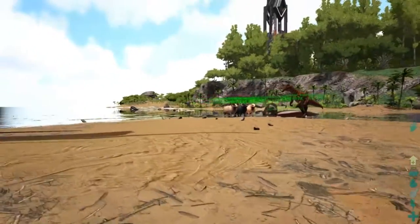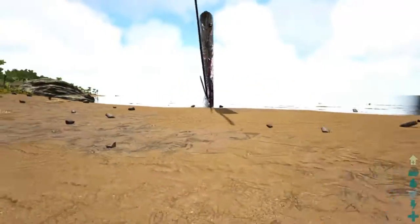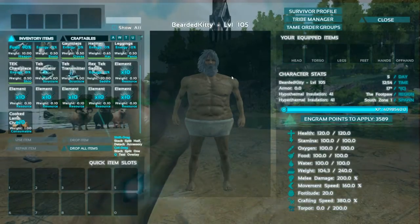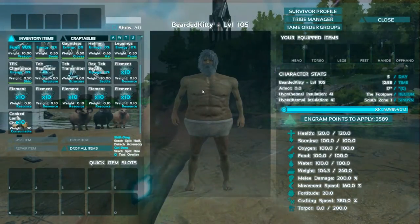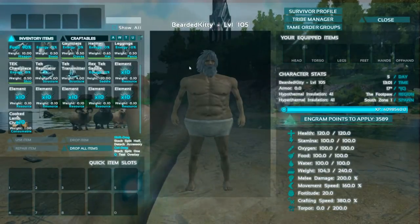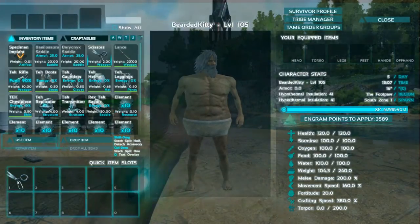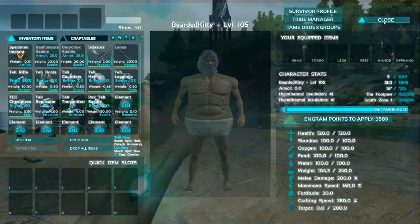The reason why I am in single player is because I had to spawn them in to show them off. I also spawned in a lot of the items like the tech tier, and they've added scissors, the lance, element, and cooked lamb. I will show you guys what those do in a bit. As you can see right here, here's the facial hair — it doesn't look the best on my character — and it rains, it f***ing rains.